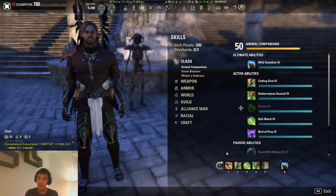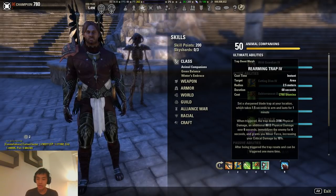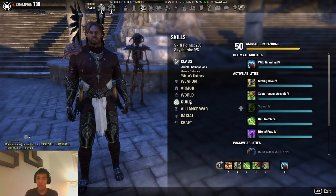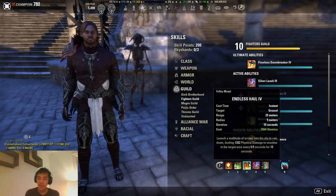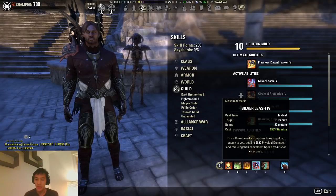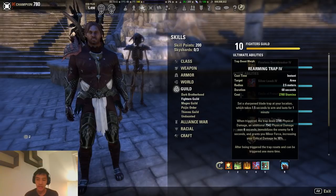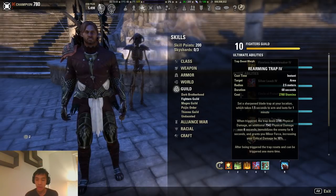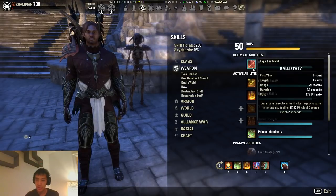For our skills, starting with the front bar: we have Rending Slashes, Cutting Dive, Bull Netch, Subterranean Assault, Rearming Trap, and Wild's Guardian (our bear). If you aren't using the bear, you'll be using Flawless Dawnbreaker instead. On the back bar: Caltrops, Poison Injection, Endless Hail, Silver Leash — we're not using this for DPS, mainly for the 3% additional weapon damage from the Fighters Guild passive — Rearming Trap again (just for the additional weapon damage boost), and Wild's Guardian again. If you're not using Wild's Guardian, you'll be using the bow ultimate Ballista instead.